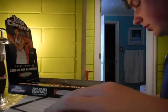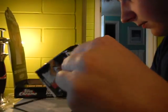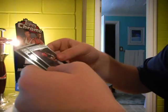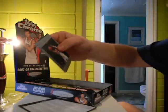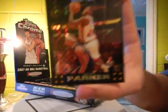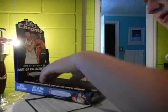Javarius Crittenden rookie. Got a black refractor — first of all, rookie of Wilson Chandler, that's a good one. My black refractor is... an X-Fractor! Smush Parker. Not exactly the number one X-Fractor you would like, but numbered 46 out of 50. Nonetheless, got an X-Fractor.